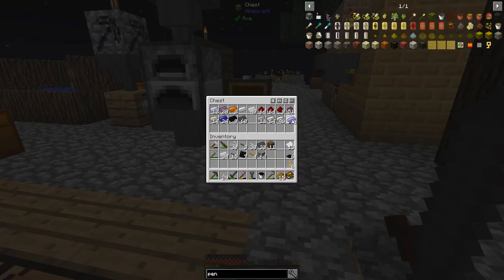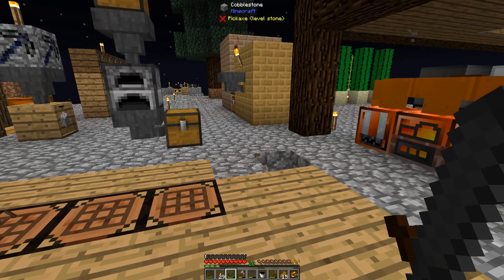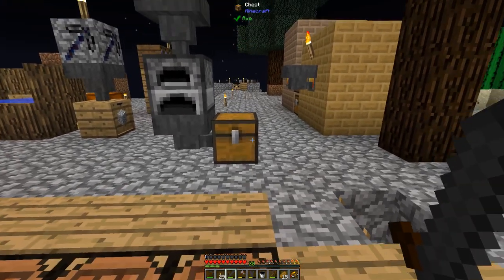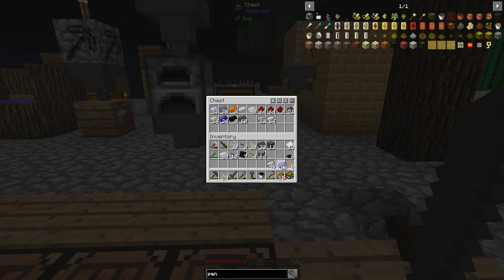I also need invar - I need about 46 invar I think. You get it one nickel and two iron equals three, so about 15 or 16 crafts. I think that's about right.